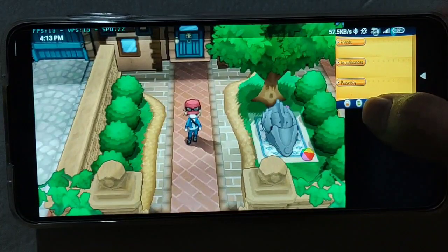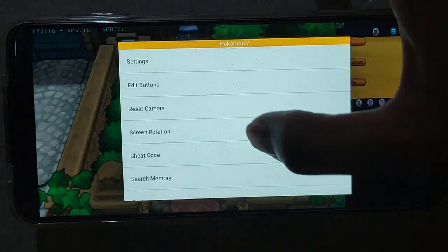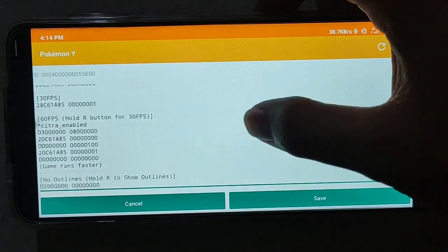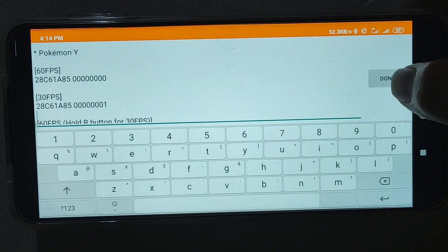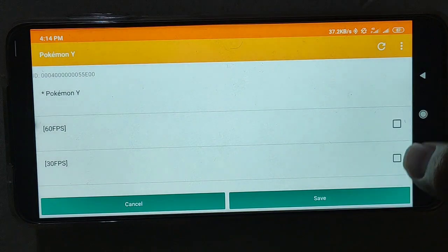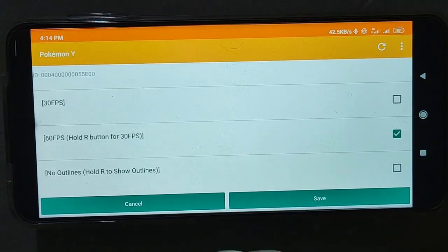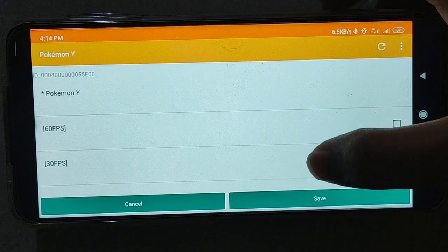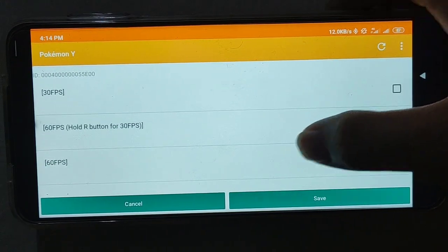By the way, this is how to use cheats in Pokemon. Click the menu so you can see the cheat code. To enter the cheat code, press this and copy-paste it in here. This is the cheat code for Pokemon Y. This one is for Pokemon version 1 and this one is for Pokemon version 1.5. Then save.